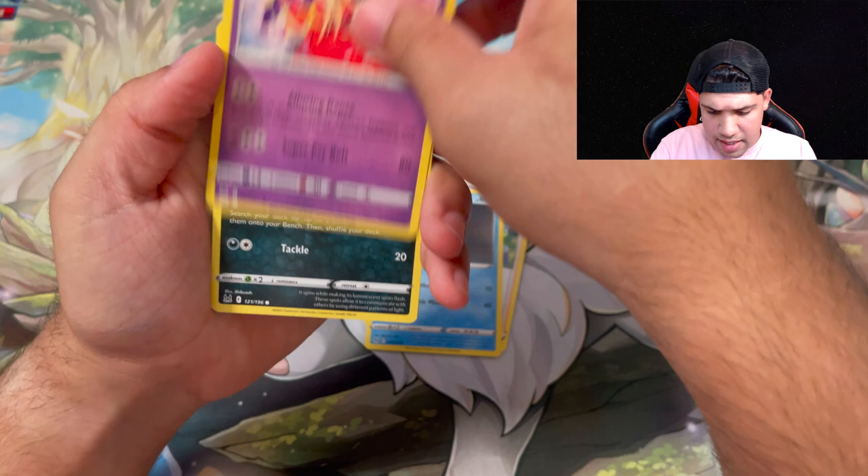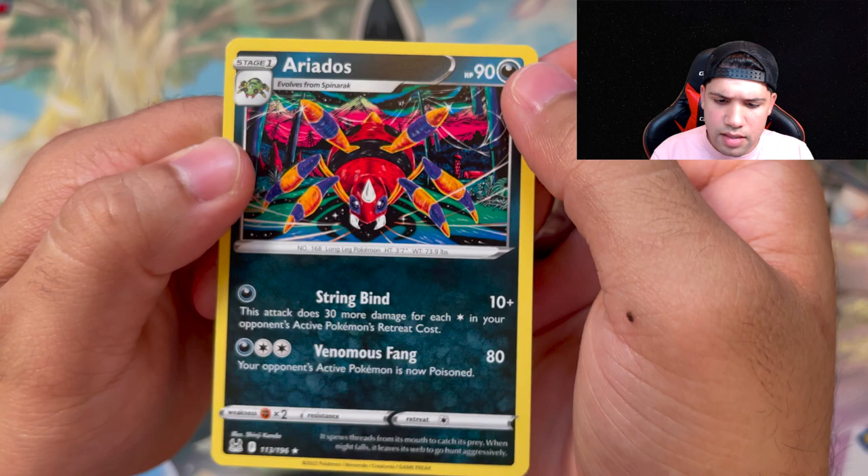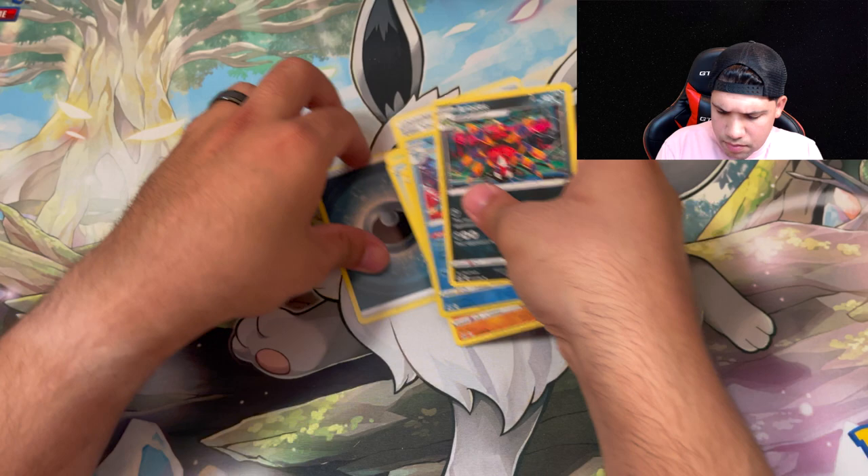As far as the trainer gallery, if we manage a reverse holo Kingdra and a nice looking Aridose — it's a non-holo but that is some nice artwork there. If we manage to pull that golden Mew, I don't know about the Pikachu — I mean, I guess pulling the golden Pikachu would be kind of nice, but the golden Mew is what I prefer.